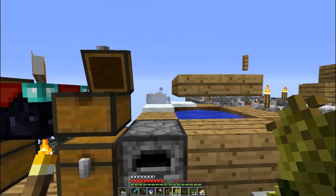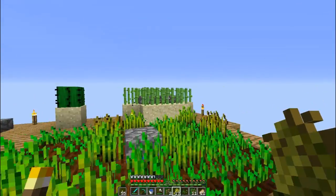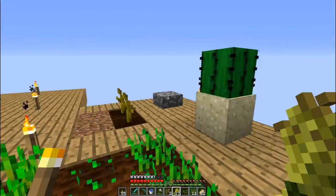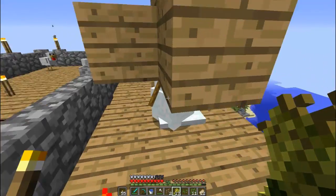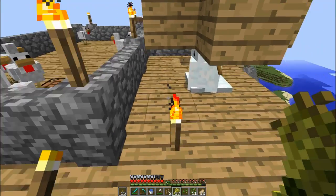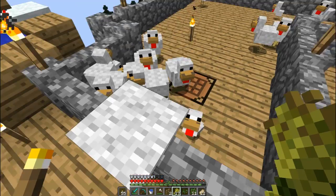I have extra diamonds. I've started some farms — I have some sugarcane, some wheat, some cactus. These are pumpkins. Trees. Snow — I don't know why I have a snow farm, but I decided to get one anyway. And chicken, because food is hard to get.